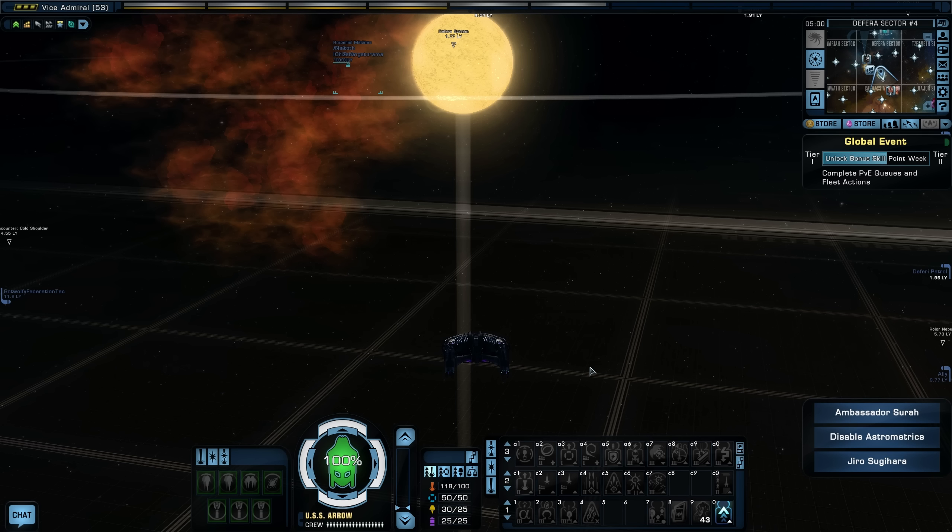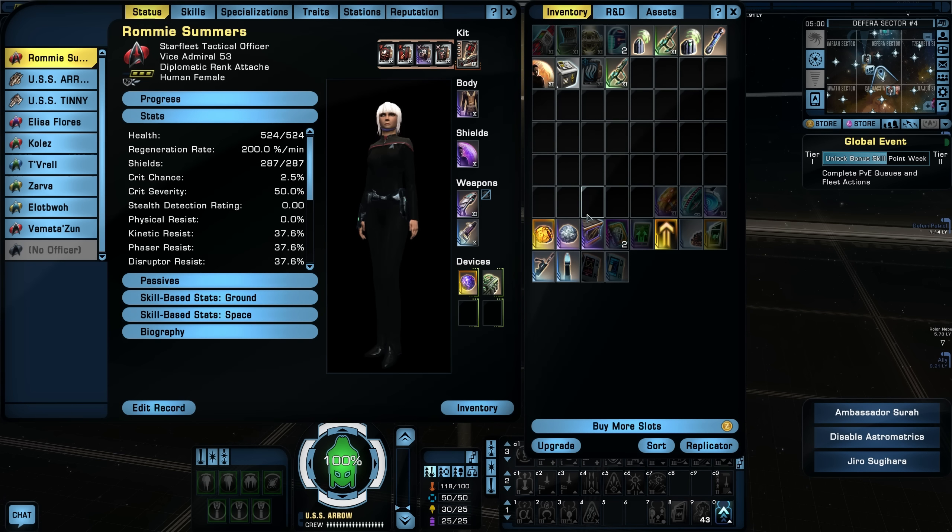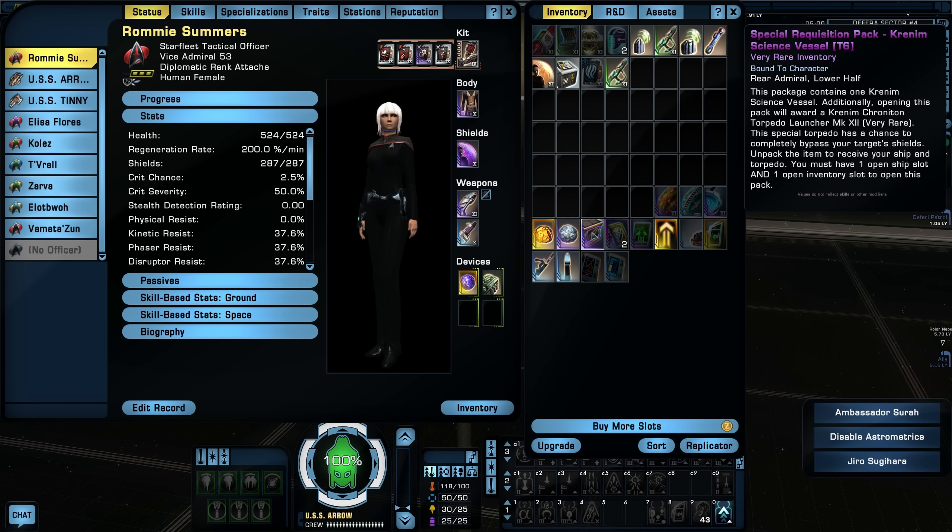It's a long series — there's a lot of missions in Star Trek Online — so I do appreciate everybody who is continuing to watch. I have gotten a lot of comments from the last couple of videos where I said I wasn't going to open the special requisition pack Crims science vessel. You guys are right, there's really no reason to wait. It will allow me to use it in the Admiralty System.